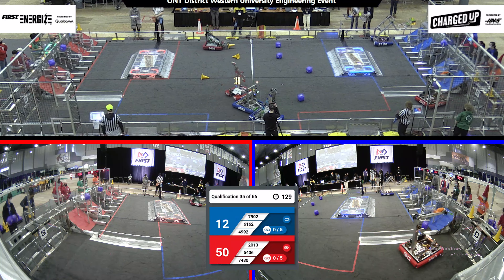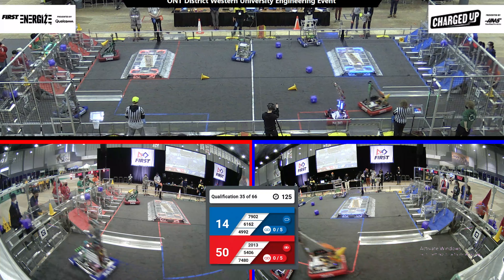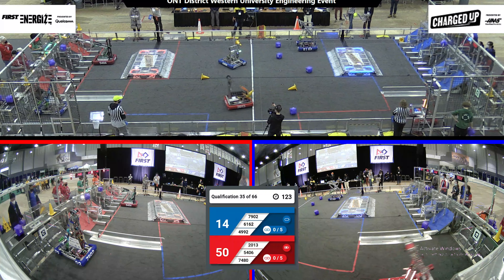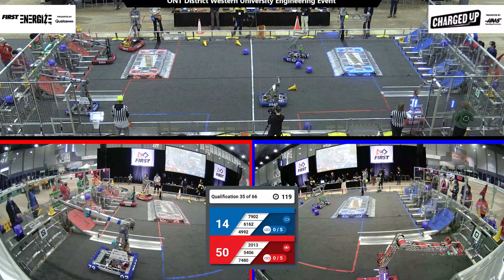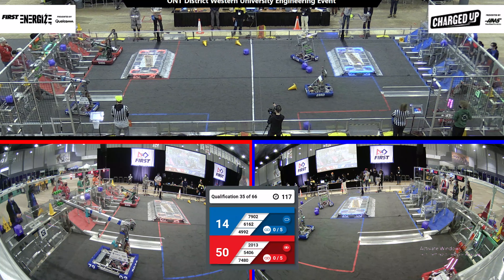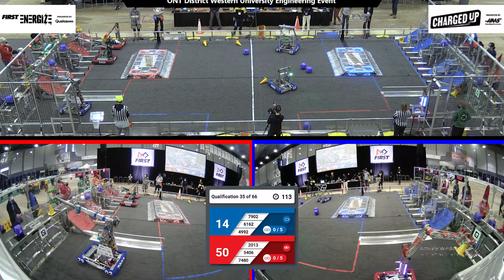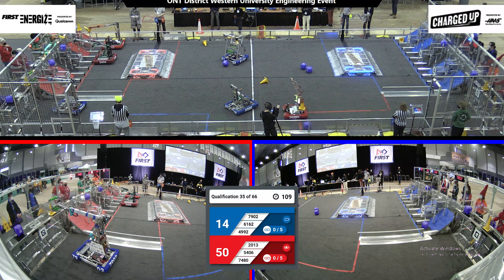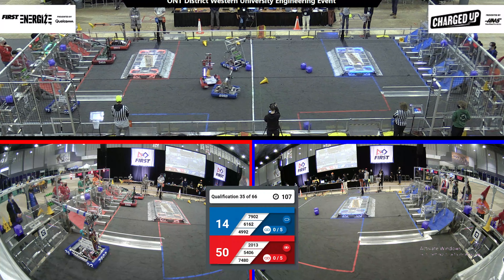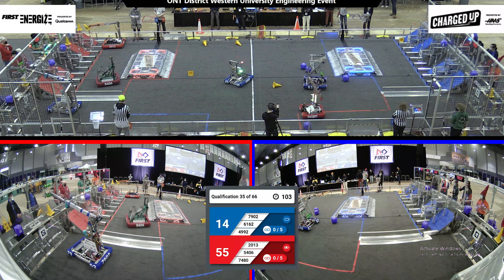Let's see what these robots can accomplish during the teleop. Over on the blue alliance, we've got team 2013 grabbing some game pieces. Team 5406 is looking to place a cone into the upper row. Let's see if they can do that. On the blue alliance, we have team 7902 in the substation looking to grab a cone. We've got some defense being played by team 4992.